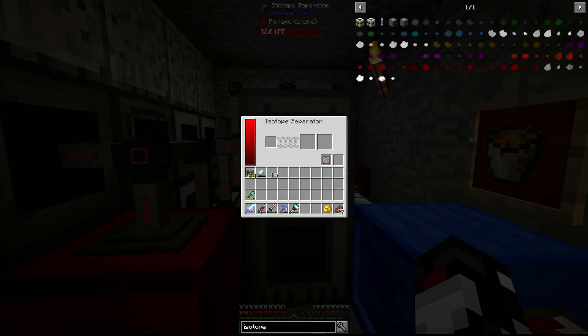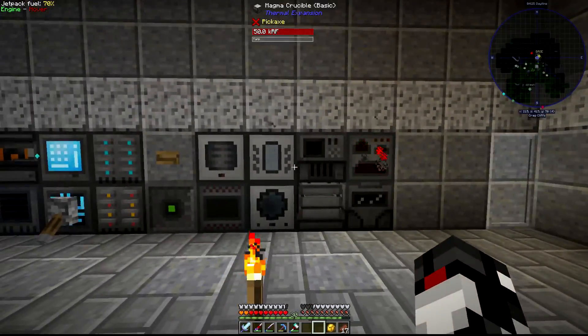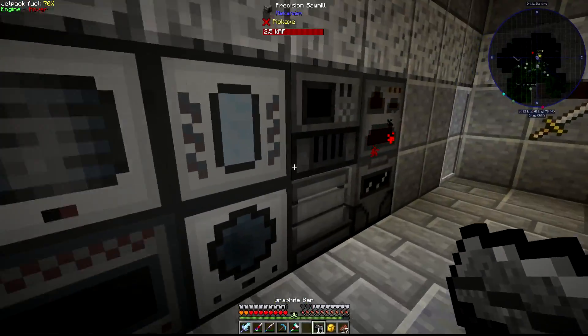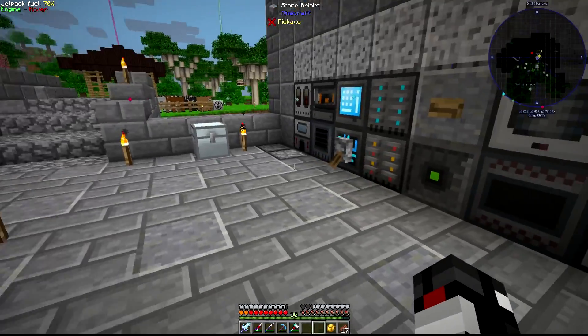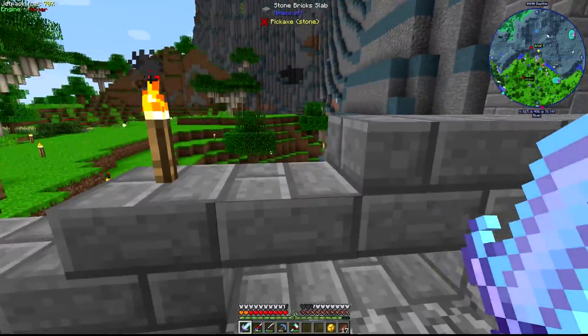Once you have the isotope separator set up, it's time to build your first fusion or fission controller. So, advanced plating. Holy shit.